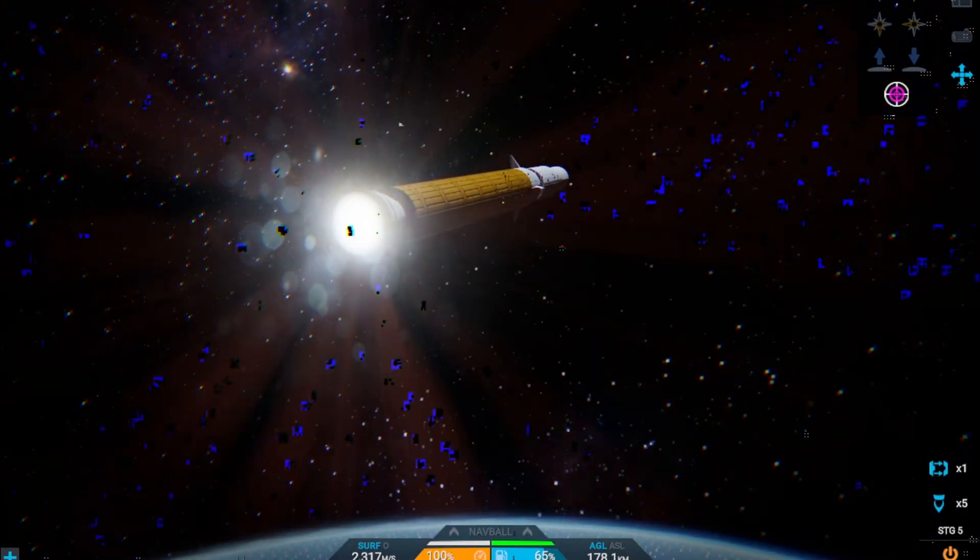Now finishing up the orbital insertion burn with the second stage — with the NK-33, I believe it is. Of course this is a modded engine nozzle, which is an add-on to the MAGE engine from the Stock Engine Overhaul. We're actually on the third stage now, and we're about to do a burn out to Uridus.